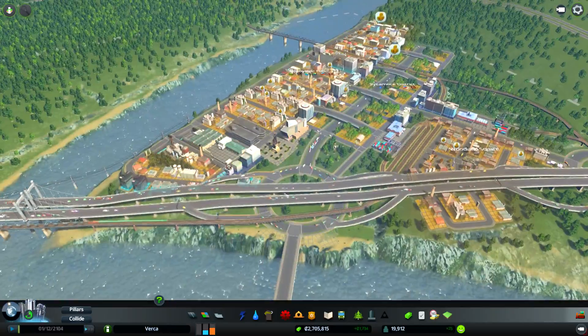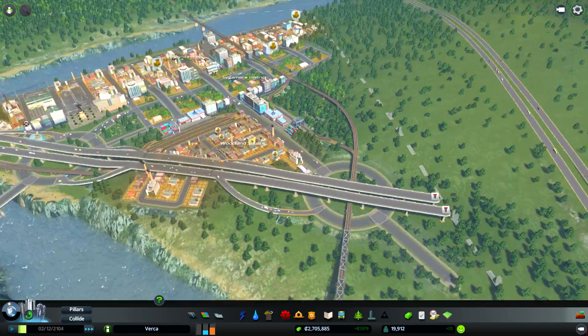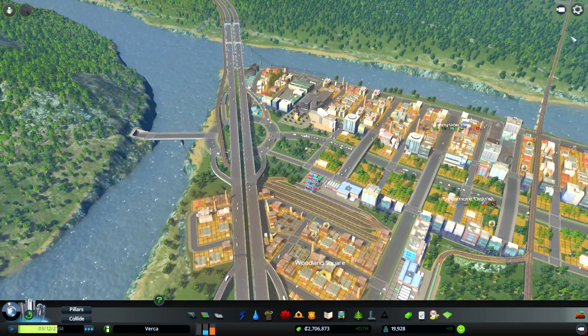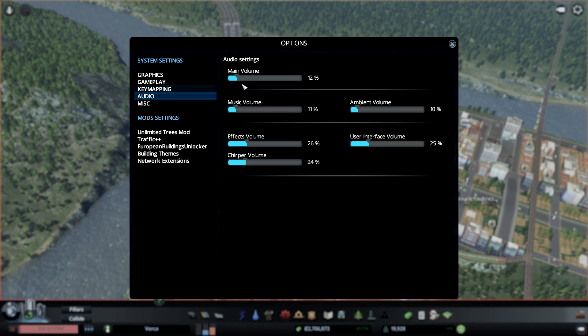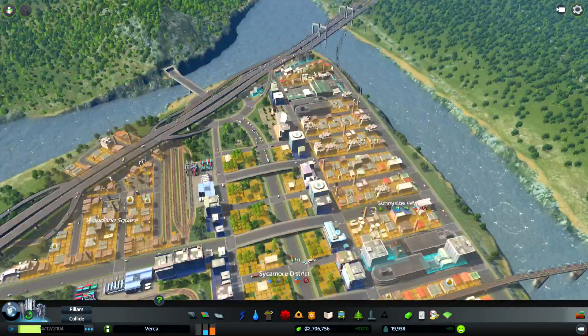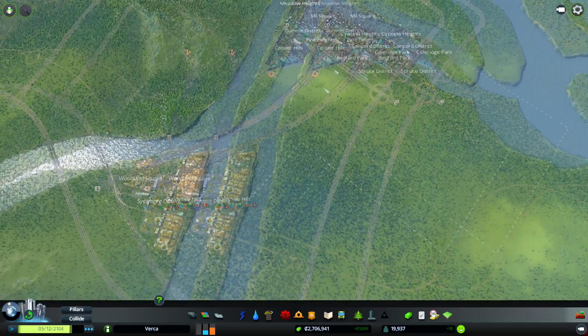We have a brand new intersection, and we have a second one for more people to use, and it's working quite well. But we still have a lot of industrial demand, and that's one of the things I want to address this episode. We have so much demand, and it cannot all come from this area of the map — it's too long a distance.